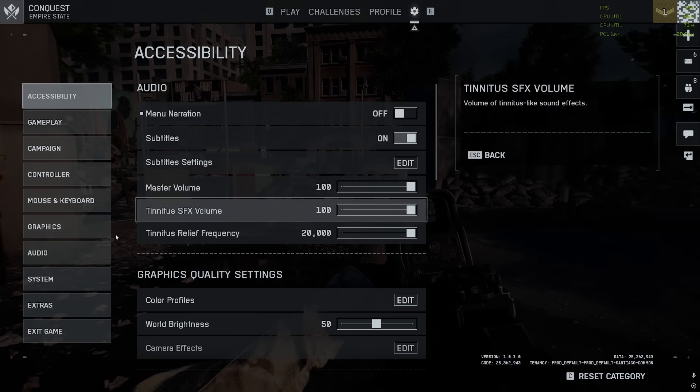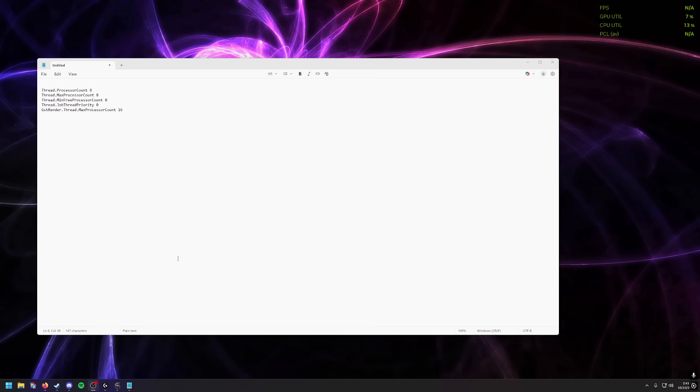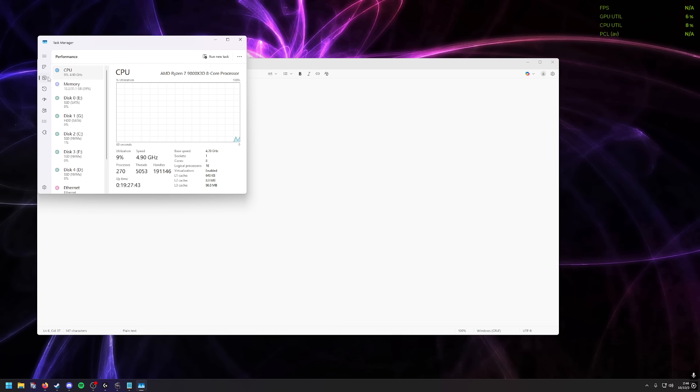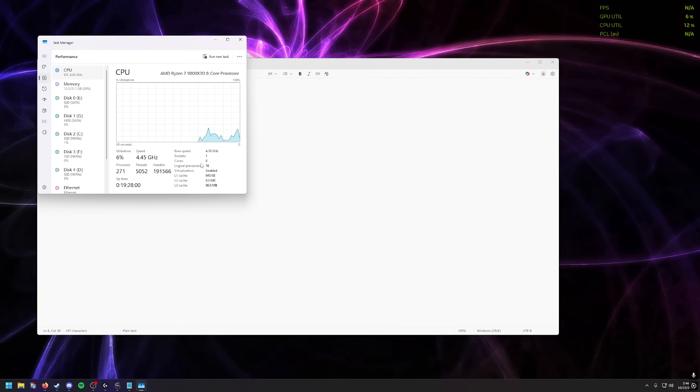You need to open Notepad and you'll have these five lines — I will put these in the description so no worries. What's important is the values: for me it's 8, 8, and 16. I got those by going to Task Manager, going to the CPU, and seeing the cores and logical processors. Whatever your cores are is what you put in the first line; logical processors is what you put in the last two lines.